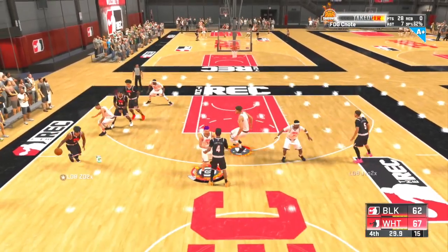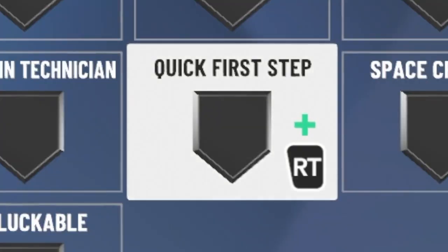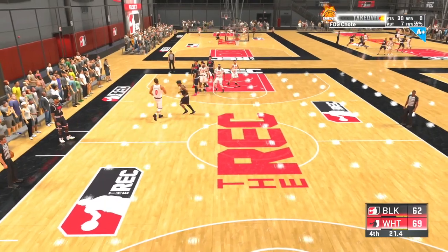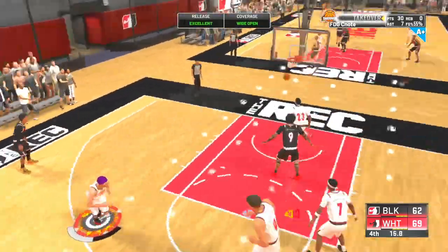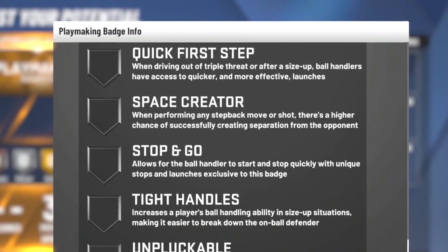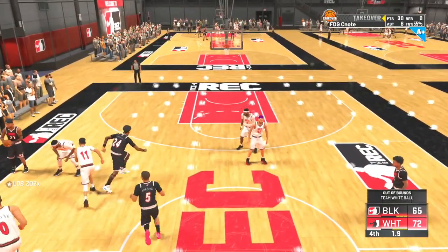For our number one, I'm pretty sure everybody still here already knows what it is — and number one is Quick First Step. Kind of a no brainer. You guys all need Quick First Step, especially if you can get it on Hall of Fame — that is a whole different type of cheese. By far one of the most explosive things you could do for your player. When driving out of triple threat or after a size up, ball handlers have access to quicker and more effective launches. It's almost impossible to stop unless you're playing some good defense. So this has been all the badges y'all.